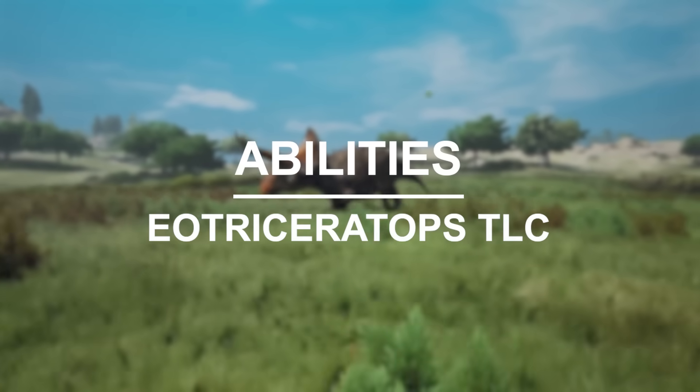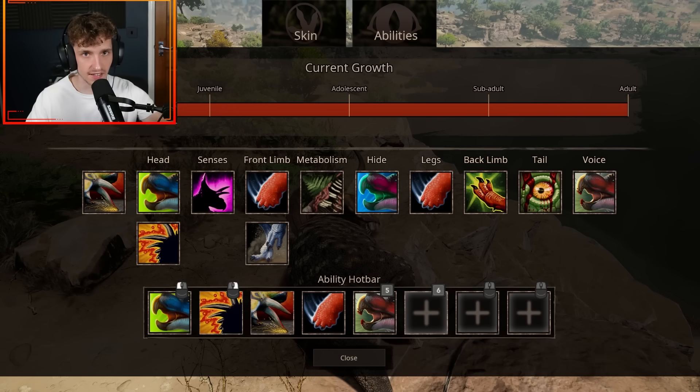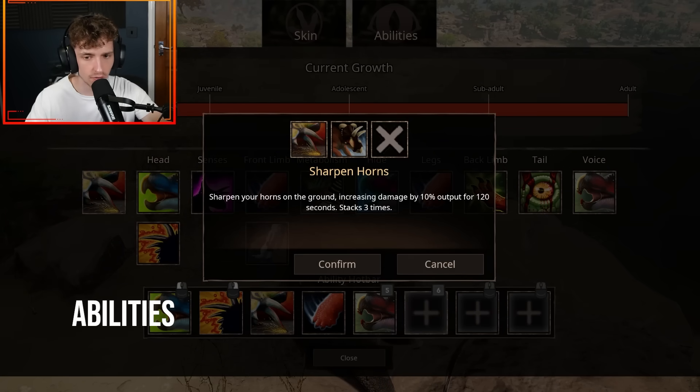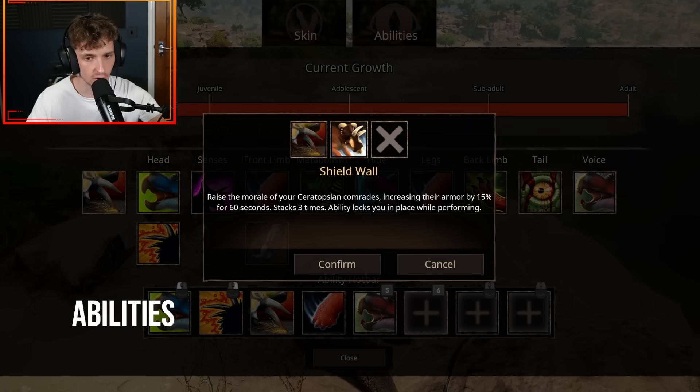As for abilities, there is a lot here — way more than the standard Eotriceratops mod. In your common attributes, you've got Sharpened Horns, which is standard on Eotriceratops as a head slot, but you also have Shield Wall, which raises the morale of your Ceratopsian comrades, increasing their armor by 15% for 60 seconds, and it stacks up to three times.